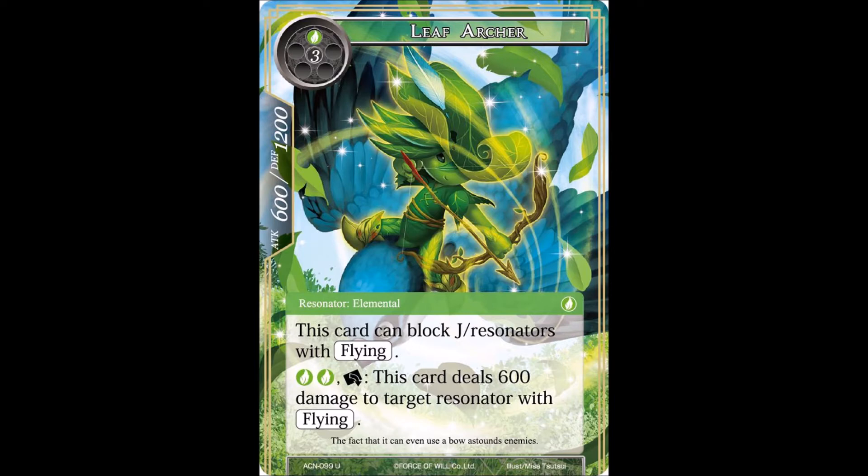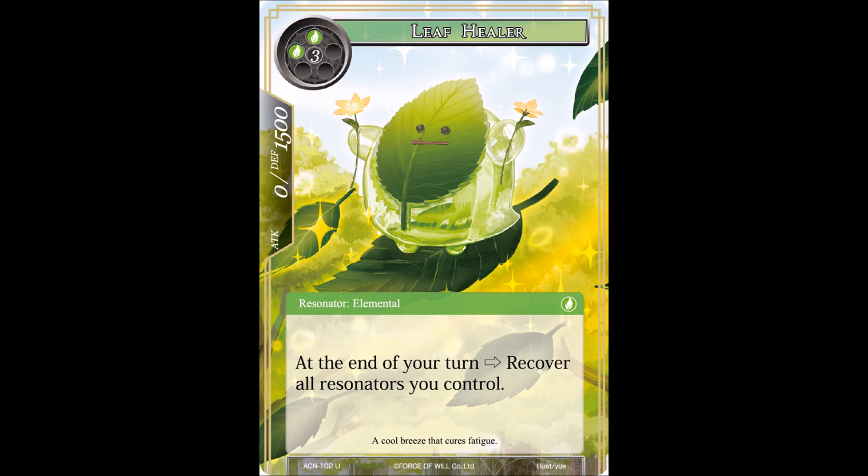It's a way for green to deal with flyers. The flavor text says 'the fact that it can even use a bow astounds enemies.' What are you trying to say - do you think the elemental won't be able to use a bow and arrow? That's quite absurd.